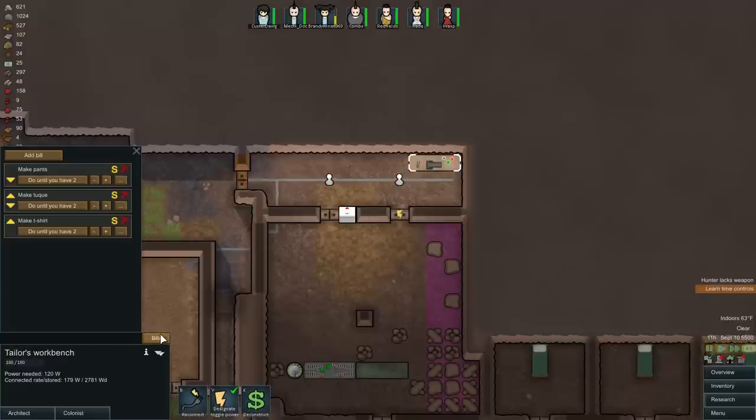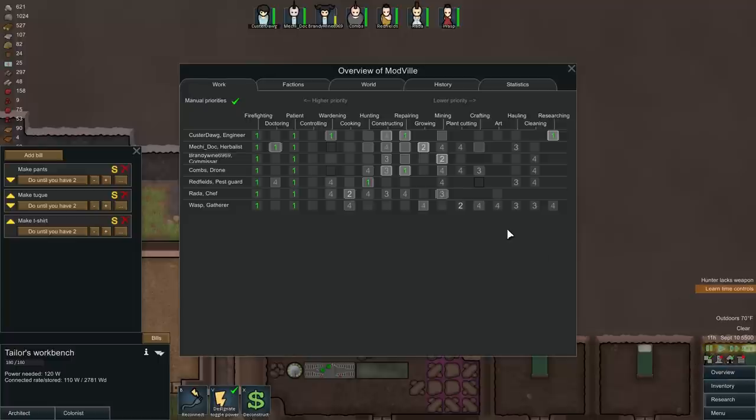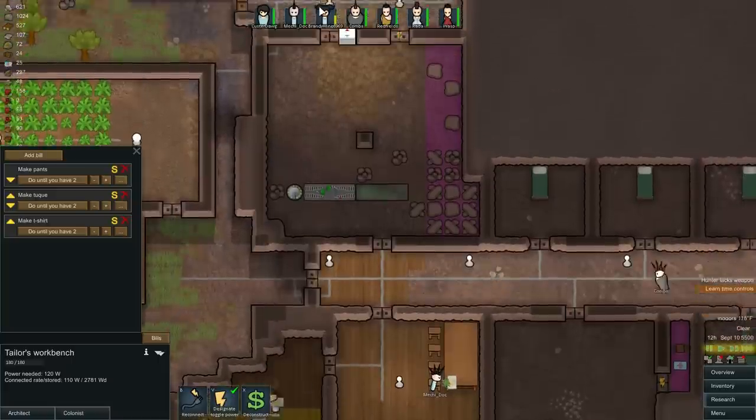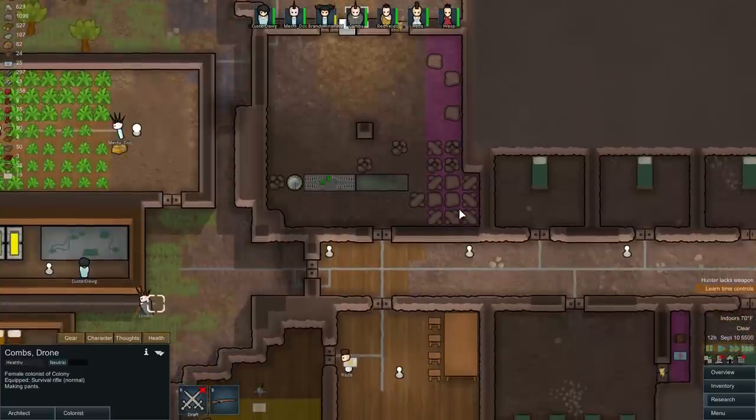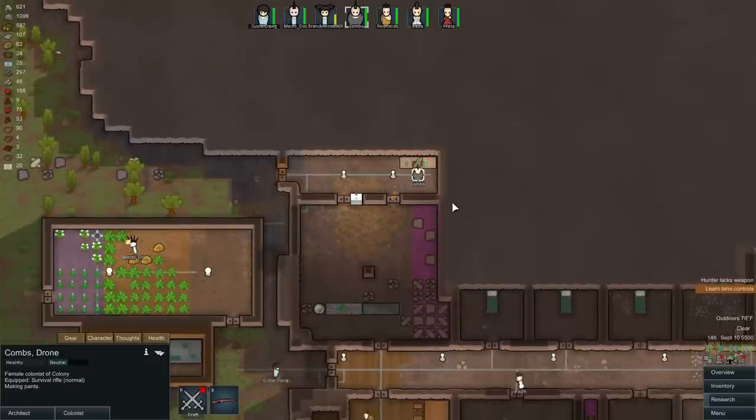Why is nobody making this stuff? Notes — small volume, 50 ingredients. I don't know what that needs. Combs can be the crafter. Combs, why don't you craft? Let's see what Combs does — making pants! He's actually going to do stuff on the tailor's bench now. Neat.